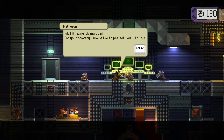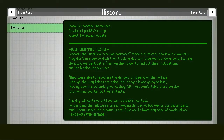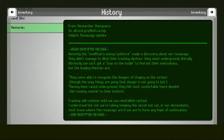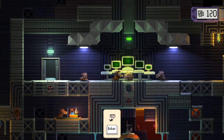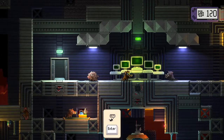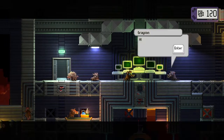'Hildy, amazing job.' 'For your bravery I would like to present you with this — a wizard's hat. A standard issue wizard's hat. There seems to be another wizard hat inside of it — in fact it's wizard hats all the way down.' 'Now you're officially the chief wizard of my club — aren't you excited?' But what now? Maybe I should go back to Gullin Bursty — that might make sense. He did send me here in the first place. Okay, all right everyone, let's go home.